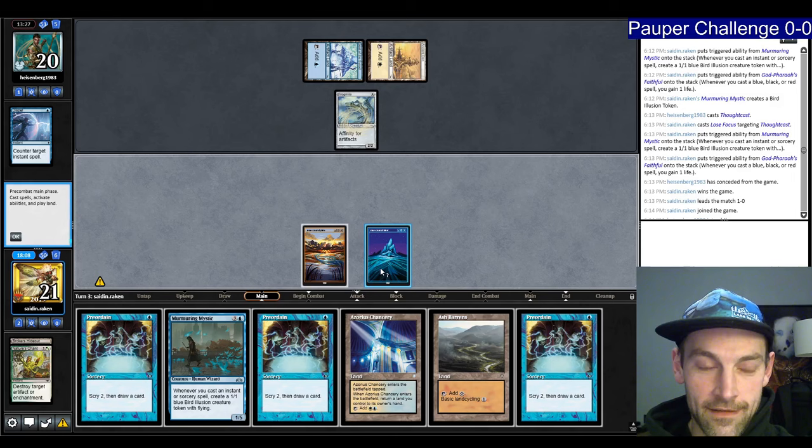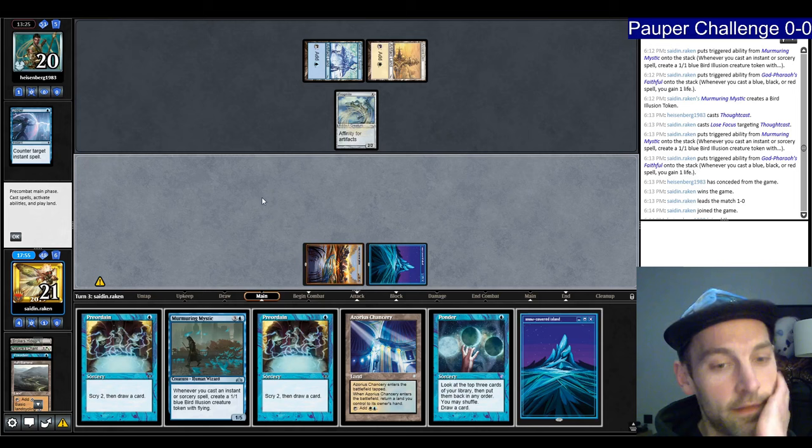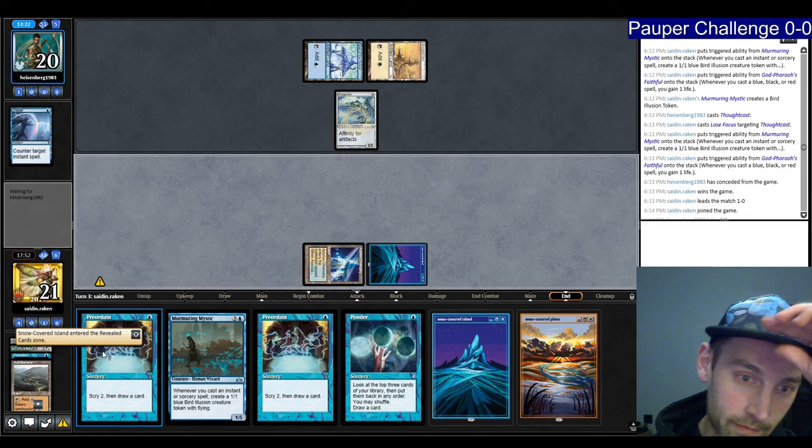I'm going to Preordain looking for Faithful. Didn't find it — I'll just grab an island. I know runes are preordained but it's fine. I hope it's fine. Play this — that's turn three. Hopefully they don't have Metallic Rebuke for my Murmuring Mystic and we just run away with the game.